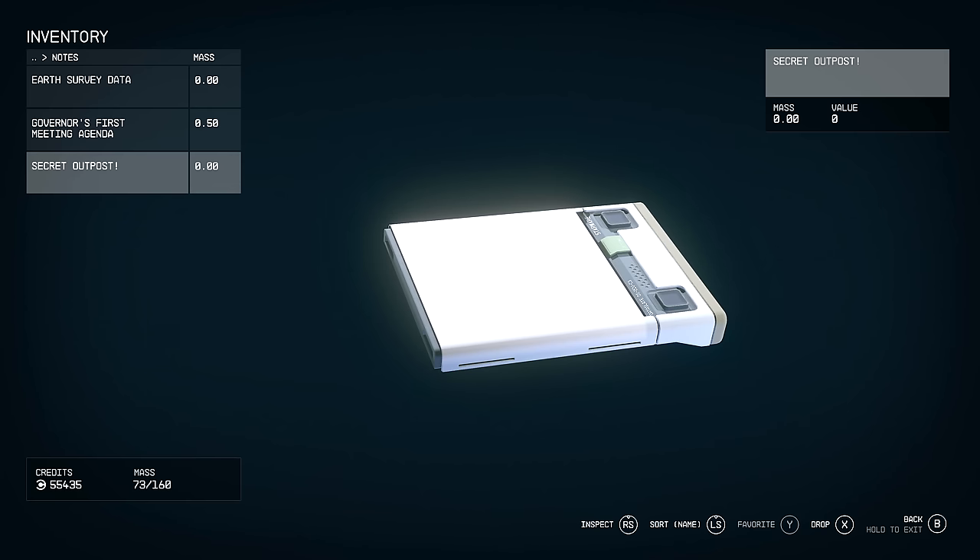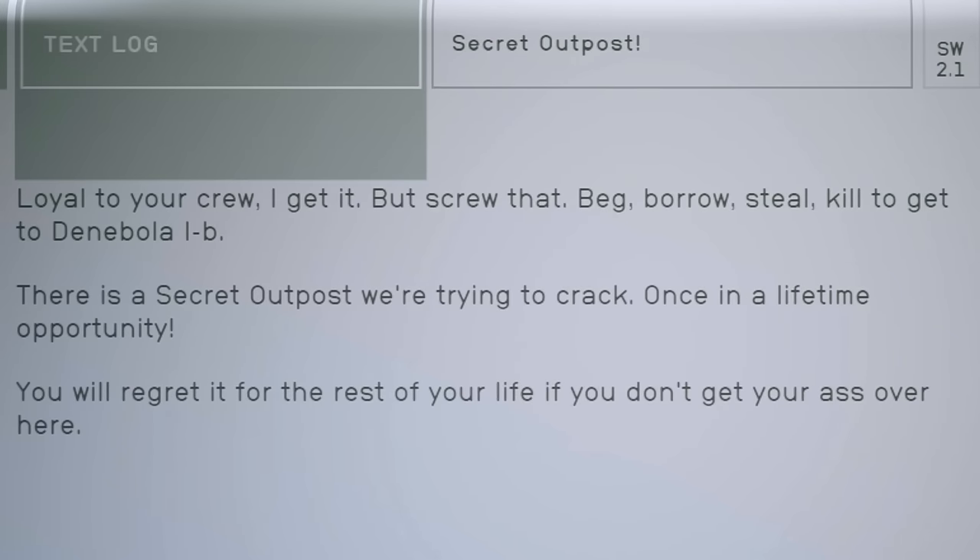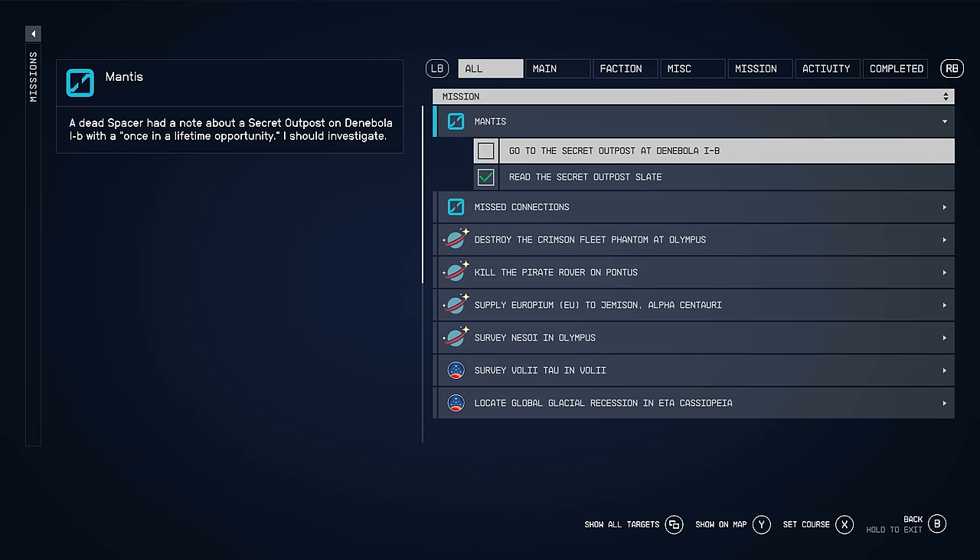The quest is telling us to read the slate, so we'll go into our inventory into the notes section where we can find the Secret Outpost slate, which reads: 'Loyal to your crew, I get it. But screw that. Beg, borrow, steal, kill to get to Denebola 1B. There is a secret outpost we're trying to crack — once in a lifetime opportunity. You will regret it for the rest of your life if you don't get your arse over here.' Once we read that, we can see the mission is updated, and yeah, we need to get our arse to the secret outpost at Denebola 1B.